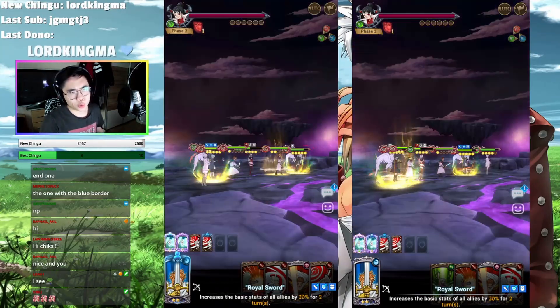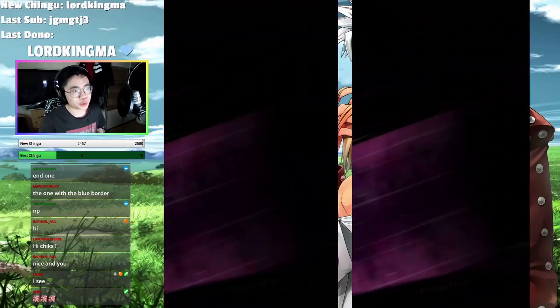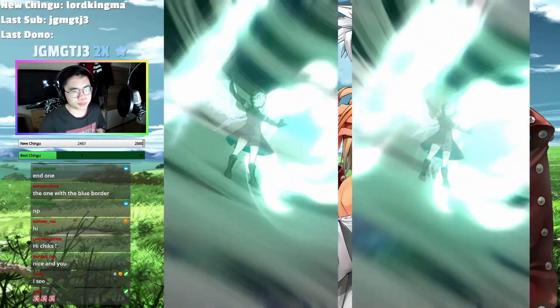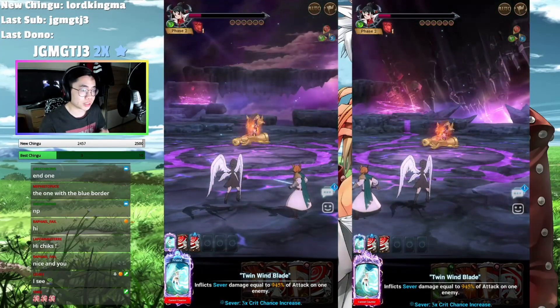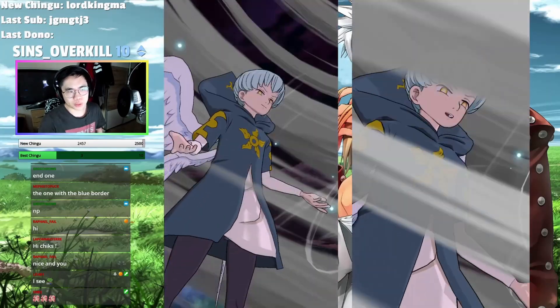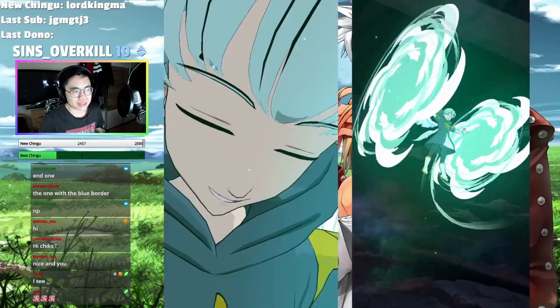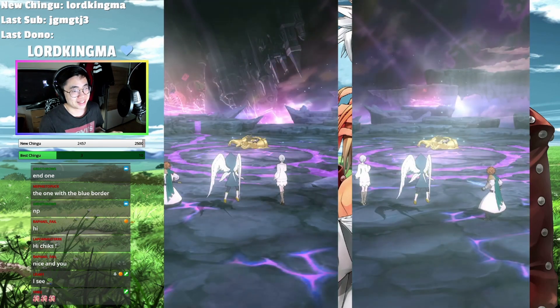So if your Sariel is a bit weaker, like let's say lower ult level and stuff, you might have to use attack food. Right now we are not using any food but we still should deal a decent amount of damage. Look at this — so this one is the 6-6 one, so of course it hits super hard. And this one is 3-6 and still hits 700k. Super easy.